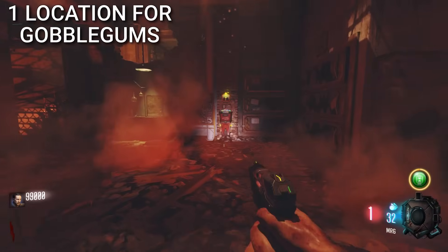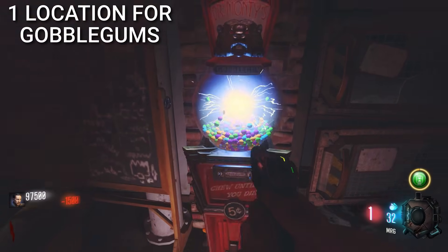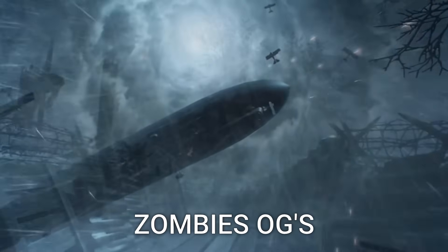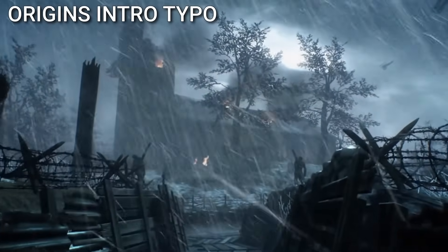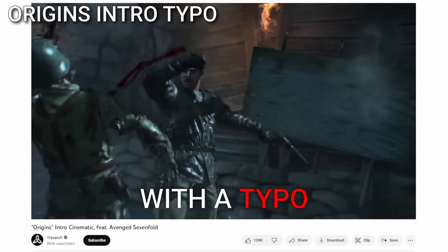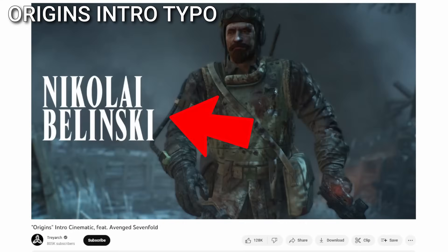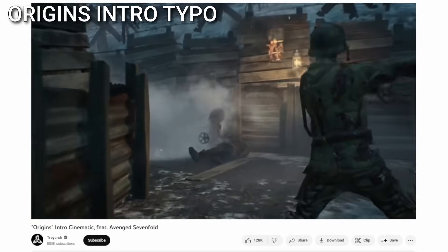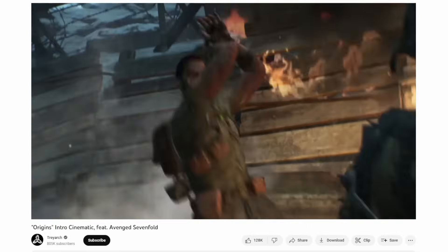It was difficult to figure out which machine supplied the gums because there was no indicator like the box has. Mega Zombies OGs remember the intro cutscene for Origins originally got uploaded on Treyarch's YouTube channel with a typo — instead of spelling Nikolai Belinsky's name right, they spelled it Nikolai Belinksy. The video got re-uploaded shortly after to fix the mistake.